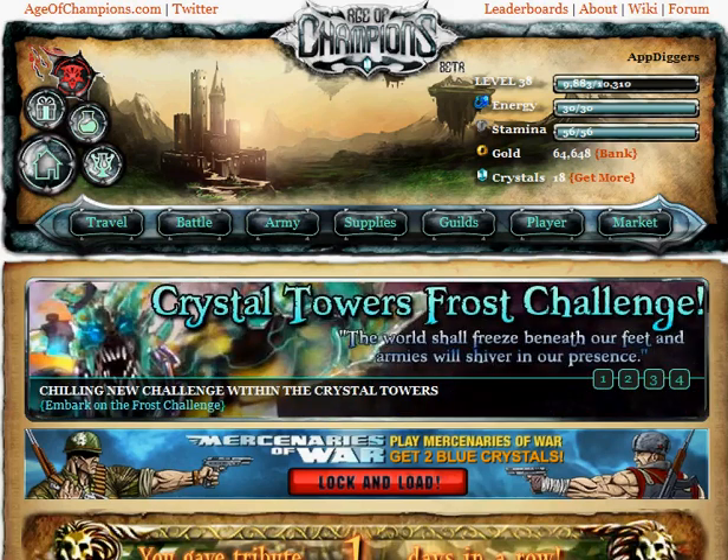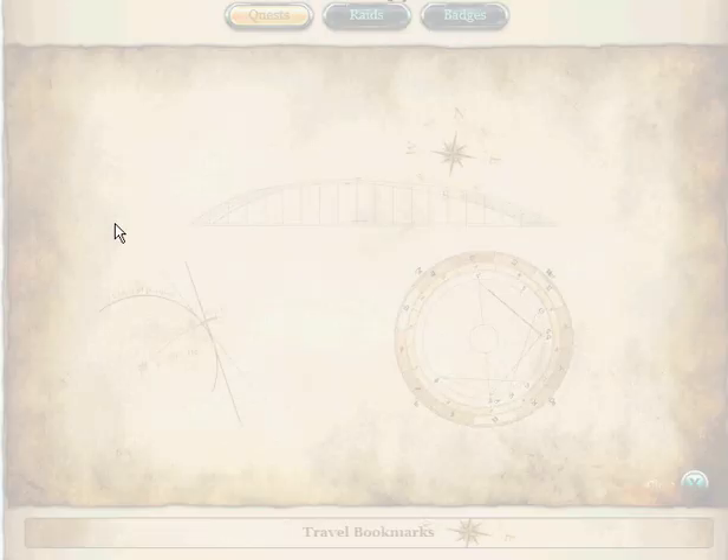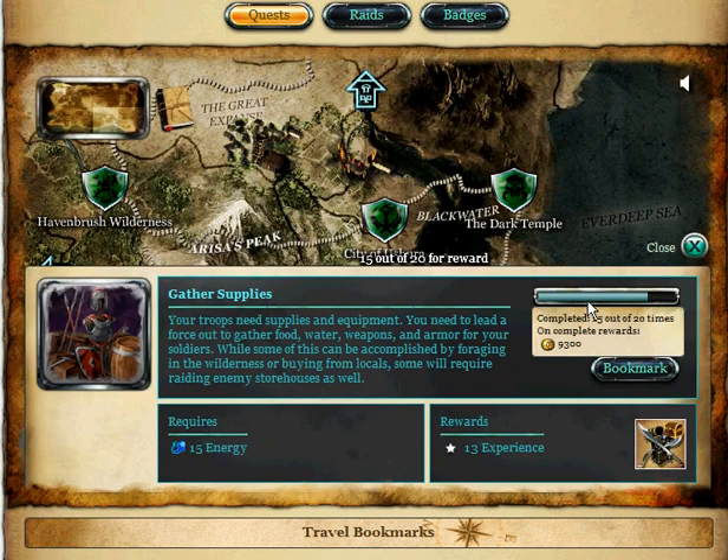Good morning people, and this is what we do every day — add the full energy and the full stamina. First of all, I travel and I do uncompleted quests. I'm trying to complete this one right here: gather supplies.